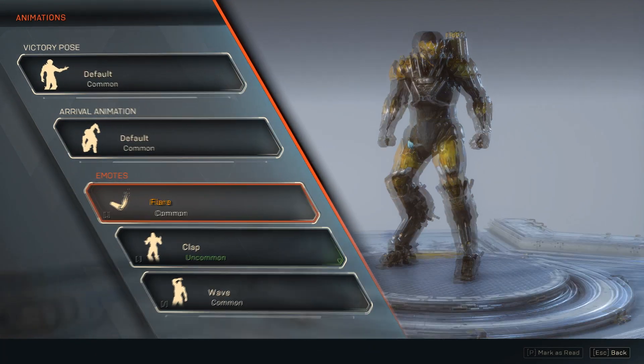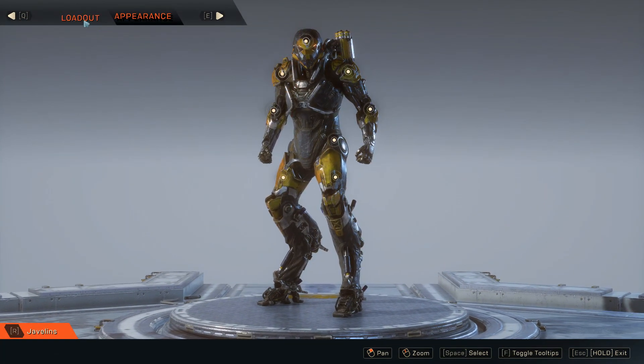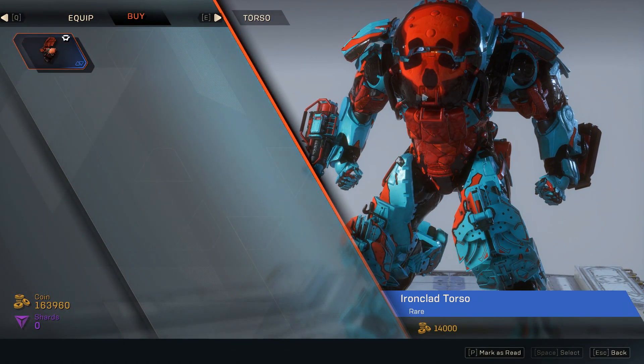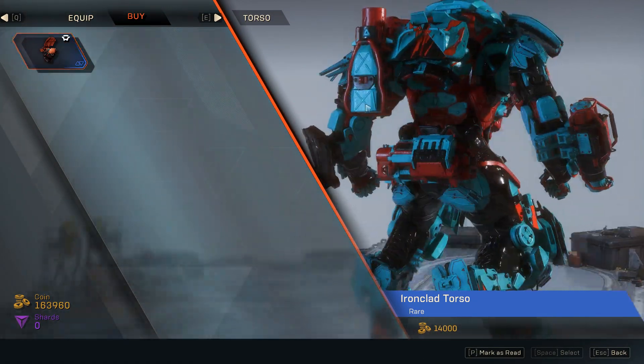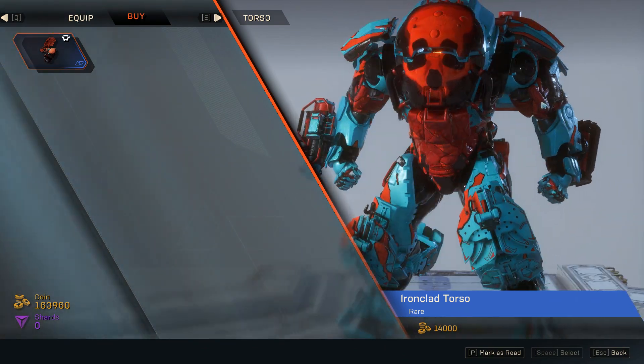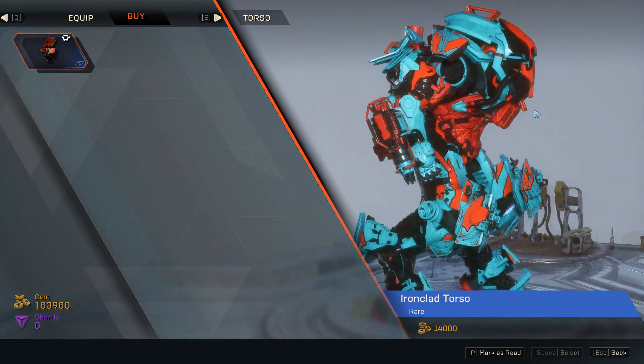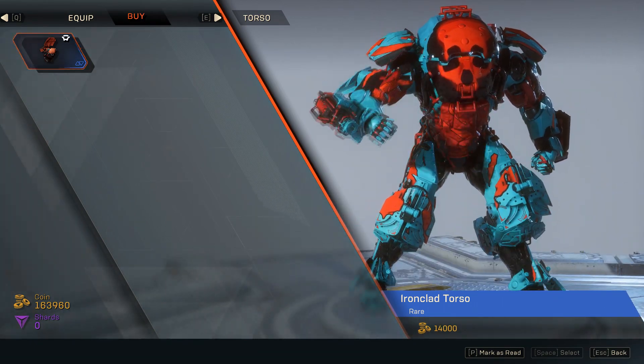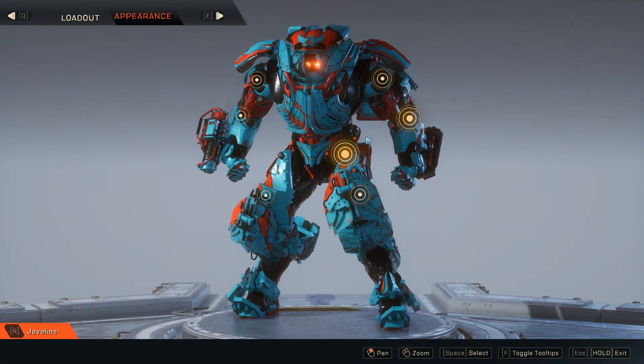Let me check the armor sets for the colossus — and obviously we don't have anything. That is a shame. Maybe I'll buy one just to make my colossus look like the bringer of death. But that's basically it — that's all there is to these sets. They definitely look interesting, not as interesting as my colossus but still good enough.